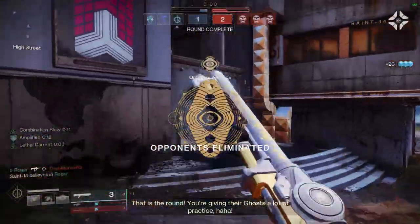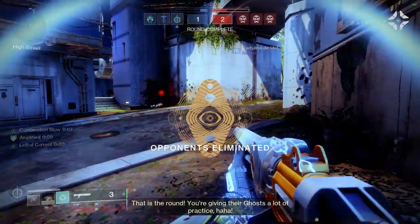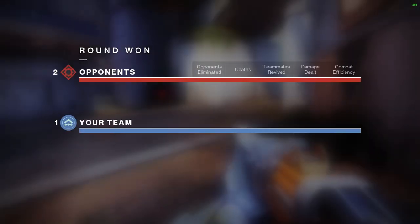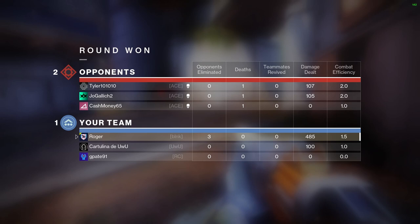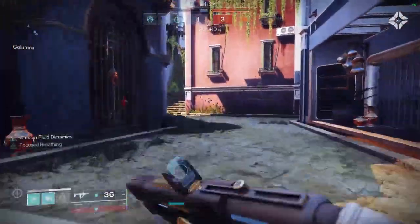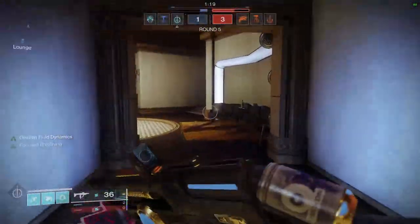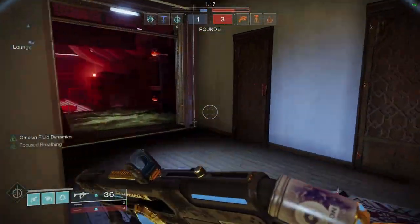But then we'll put them in the dirt where they belong. Nice cheese boys, but unfortunately when I find my flow state right there, you're just going in the dumpster. That was a crispy round — that's what I'm looking for. I didn't even get to use the nade that time, but that was good. We already have our nade back. We'll use our Focused Breathing and sprint out of base here.